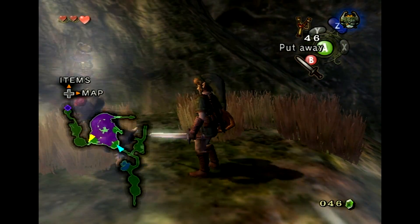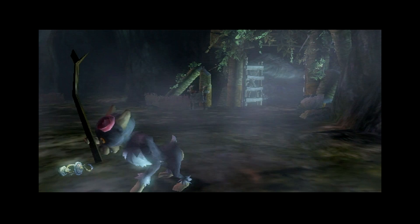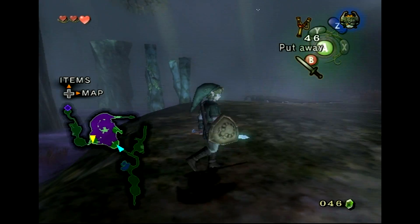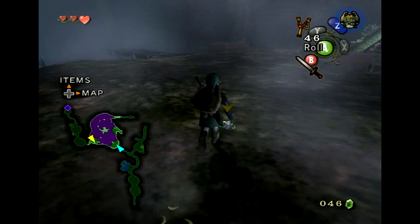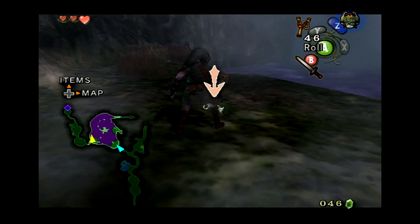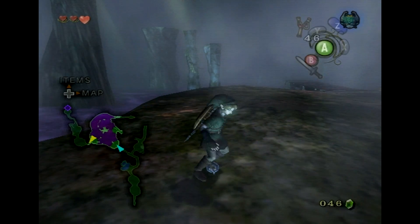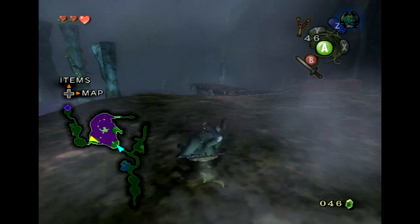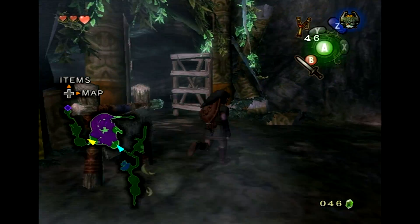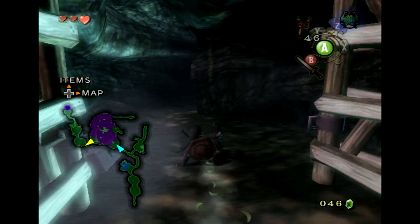I've never understood why the monkey just stands there — I guess in case you're slowly falling behind. What the heck, please pick it up Link. Do I really need to be right on top of it to pick it up? That's a terrible hit box. If you're targeting it, you should just be able to pick it up. I was still thinking about the rupees from before, but it doesn't really matter.